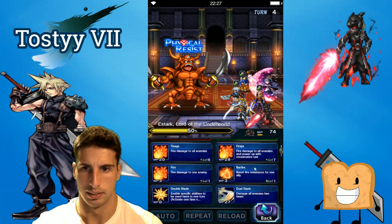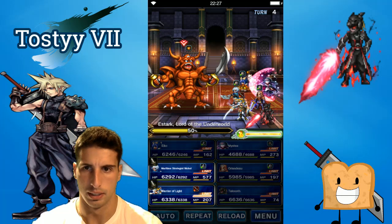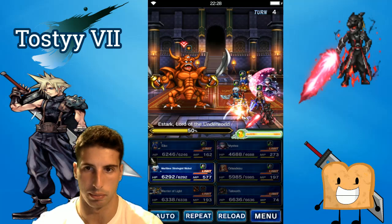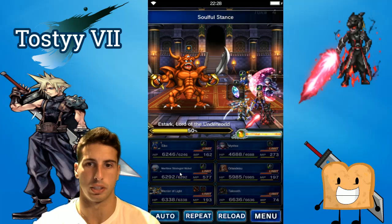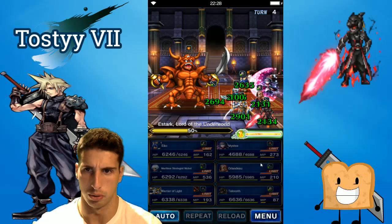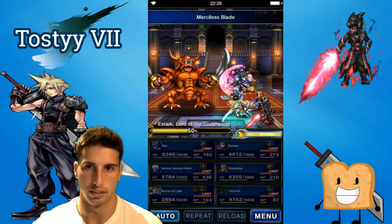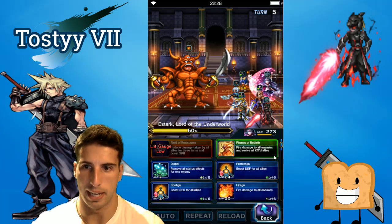We're just gonna keep it easy and go for regular attacks — trying to see if Orlando's limit burst can go up. Warrior of Light: he's broken, so we're gonna break his defense. We want to make sure everything's good, so we're gonna use Provoke since the boss dispelled us. With Nicole we're gonna go Link Stance, Soulful Stance, and Impregnable Stance to reduce damage taken. Next turn should be a recovery phase to bring MP back up for the party.